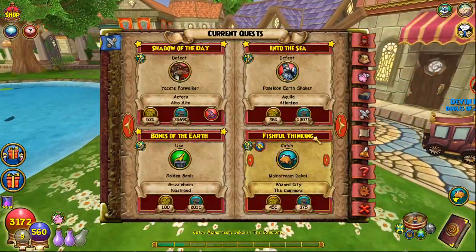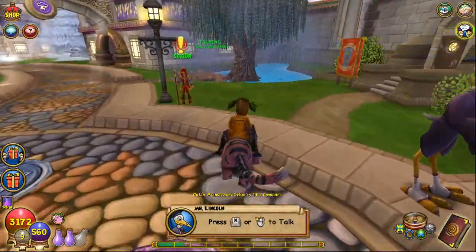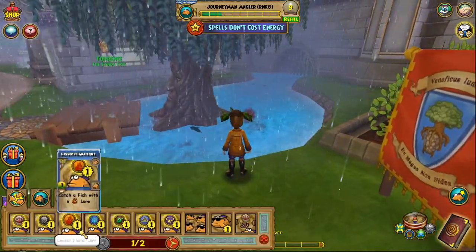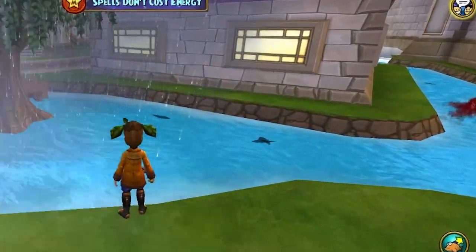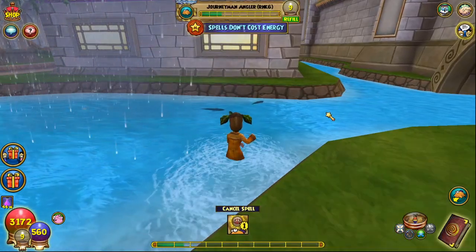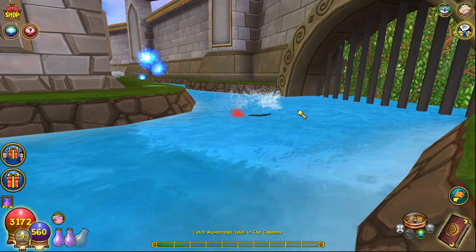The next fish is the Mainstream Decoy, which is a balance fish. We're going to Ravenwood to catch it because we scared all the fish away in the commons, so we're not waiting for it to reset. Cast your balance Winnow spell — you'll know the fish are removed when you hear the thrashing sound or see the visuals of fish being scared away. Nine out of ten times you are going to catch the Mainstream Decoy.